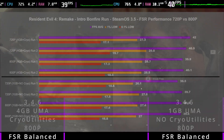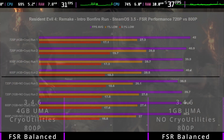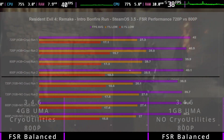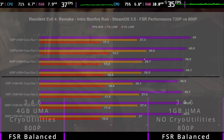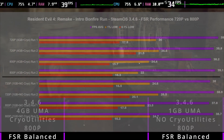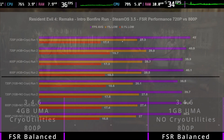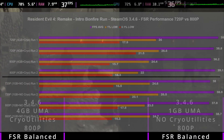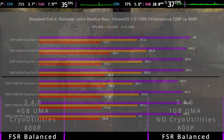Switching over to SteamOS 3.5, we can see that running 4GB plus Cryo Utilities, we're 40 and above — save for one run at 39.9, but I'll round that up. The 1% lows were again more consistent and higher. For one run, 29.8 was the 1% low, and the 0.1% low was 19.7. We got a good run with 21, but also 17, 15, 16 — again, just more consistent. And across the board for 1GB no Cryo Utilities, it's consistently higher. We're touching 39 now, which is what we were getting with 4GB and Cryo Utilities in SteamOS 3.4.6.